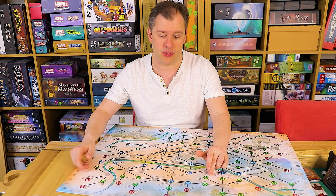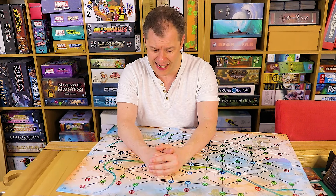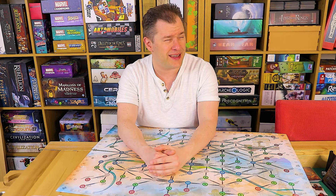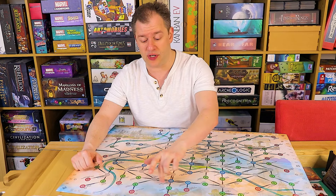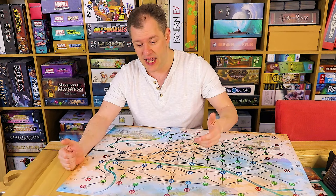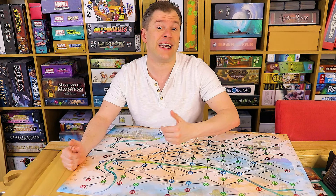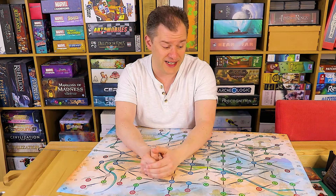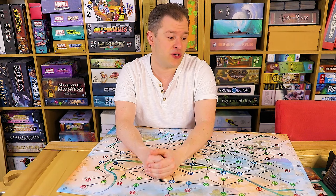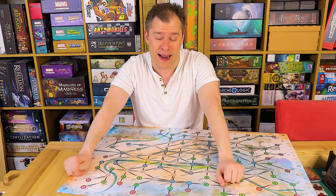Those red spots are on the edge of the map so they're effectively dead ends. The other difference with this map is the landmark tokens, which work in a similar fashion to the previous games — essentially set collection. You put the landmark tokens randomly on green spots, and once you connect to those tiles you take the tile. Once you've got five different ones — some of which can be substituted with branch tokens — you cash them in and get seven points.